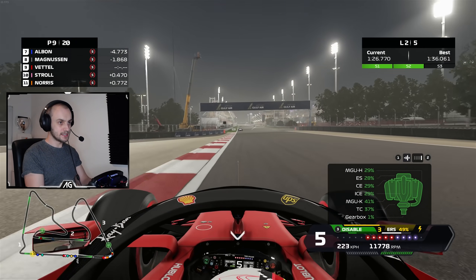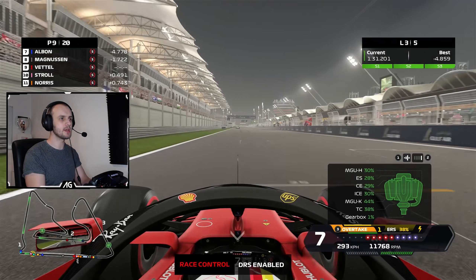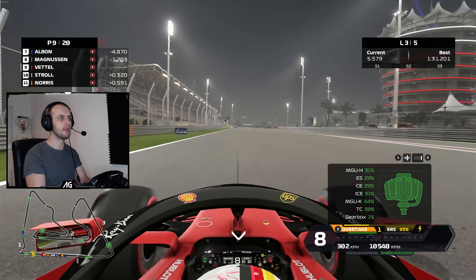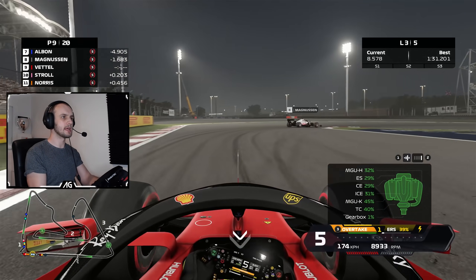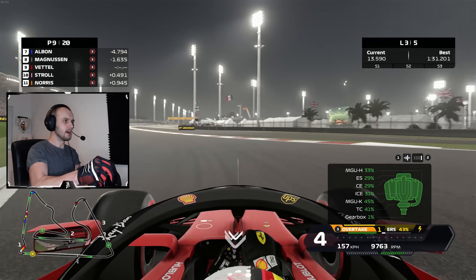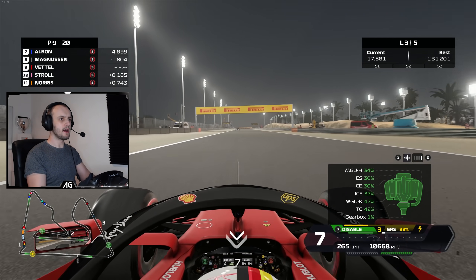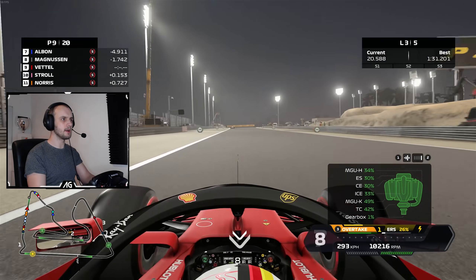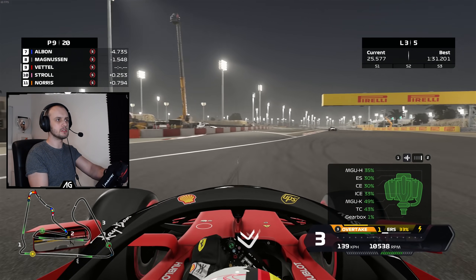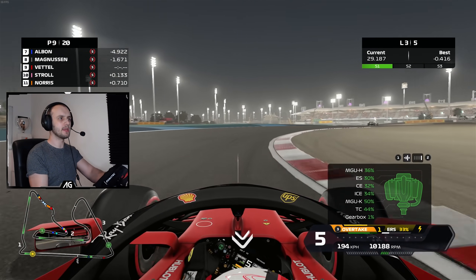Next up, MGU-K. That one is nice and simple — it is the deployment and also recharging of the energy. You can see we're using it now to deploy some energy down this straight. The more you use that, the more it wears. I've used quite a bit in this race — I'm up to 44% wear on that one. The more you use it, the more it wears; it really is as simple as that. I'm now at 50% wear on the energy store, so I'm going to try and stop using overtake as much as possible.